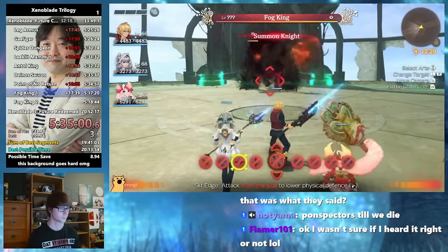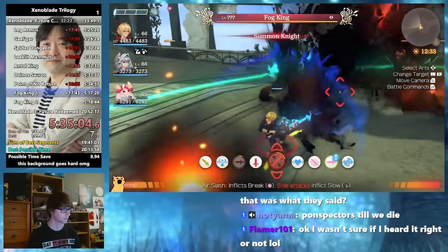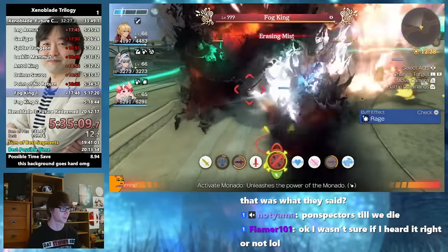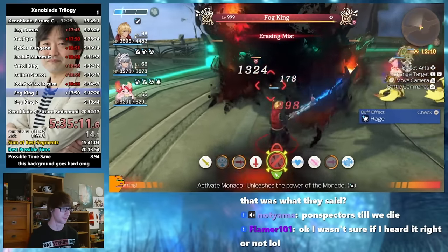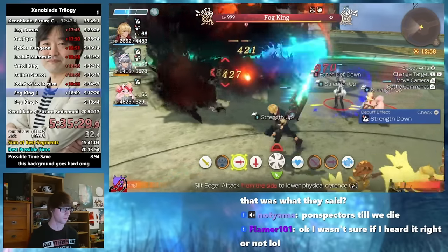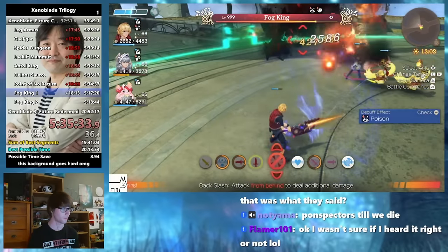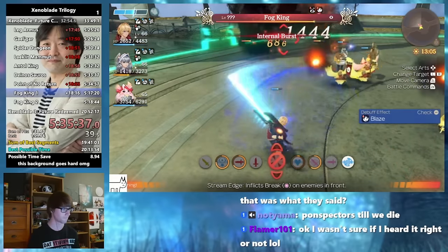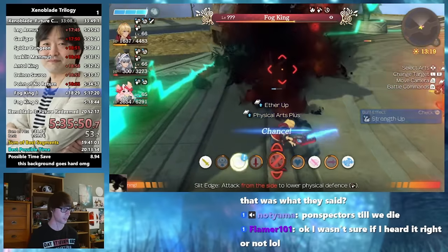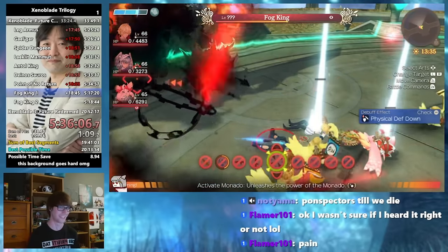The final boss for Future Connected is the Fog King, who is, in my opinion, the most difficult final boss in the series, and this is just when playing in casual mode. It doesn't take long for him and his guards to kill a party member if you get unlucky, and if that happens it will be very hard to recover the fight. The solution may be Monado Armour to reduce damage taken significantly, but he can just chuck out a Rising Mist and get rid of all your buffs. In the first phase Melia got knocked down, and from there Nene and Shulk quickly fell, sending us back to the start.